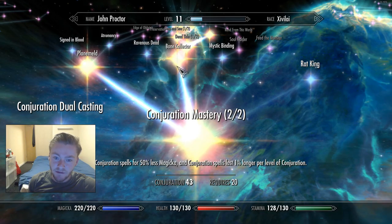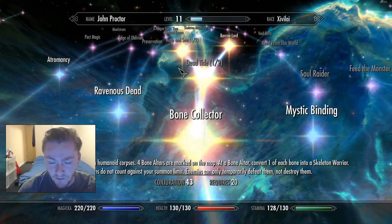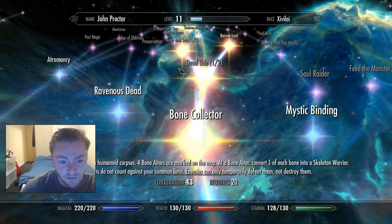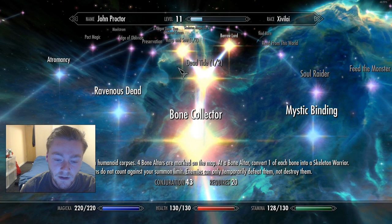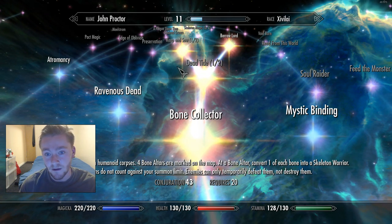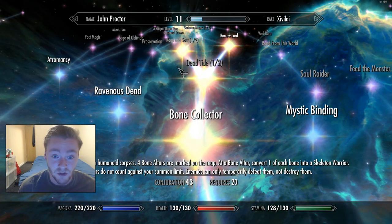What you're gonna need is this perk called Bone Collector. As soon as you have this perk, when you kill enemy humanoid characters — literally only humanoids, whether it's a guard or a bandit, anything that's human — they'll start dropping bone parts. You'll have to collect each individual bone part: your left arm, right arm, ribcage, pelvis, legs, all that kind of jazz.